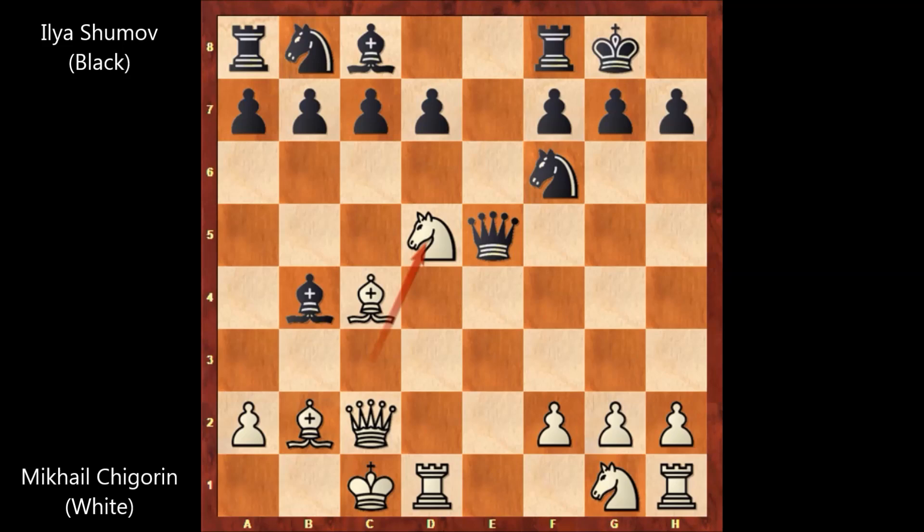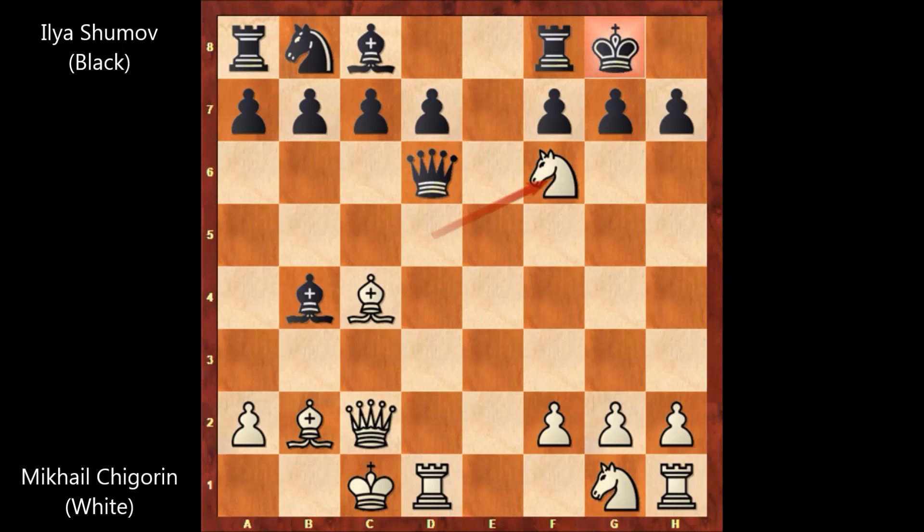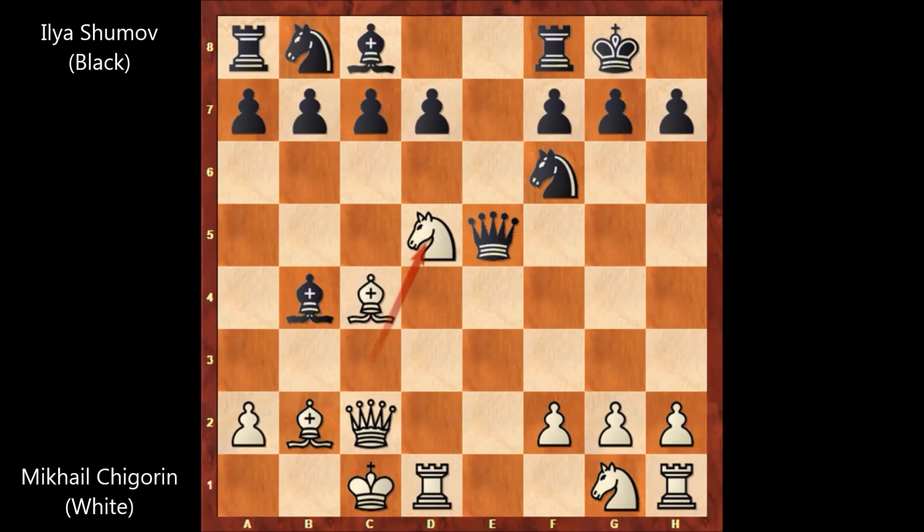Black is in trouble. Black played Queen to G5, that's check — but is he going to save the bishop? No. Chigorin played F4, attacking the queen and the bishop again. Queen to H6, and Chigorin captures the bishop with the knight. If instead Queen to D6, then Knight takes Knight, that's check, attacking the queen with the rook and losing the queen for Black. What an aggressive opening by Chigorin. Queen to G5, F4, Queen to H6, and Chigorin captures the bishop.